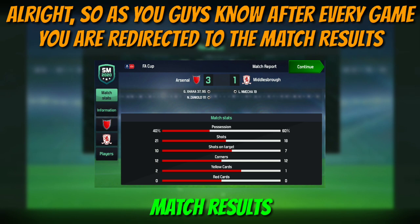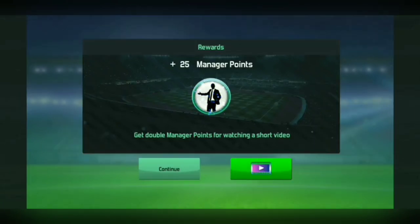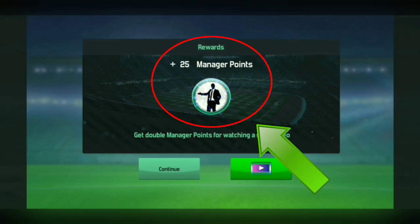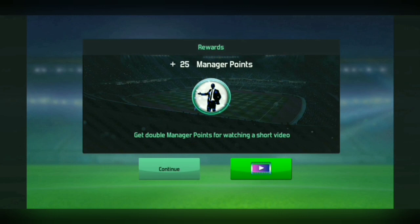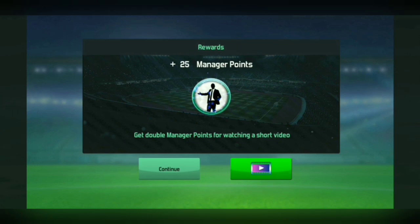As you guys know, after every game you are redirected to the match results, and if you win you receive manager points — if you lose or draw you don't. After every win, a little block pops up showing you that you have received 25 manager points, and it gives you the option of doubling your manager points by clicking on this little video icon right here. You are forced to watch an ad.